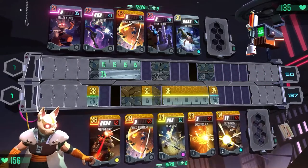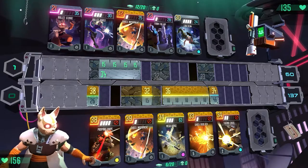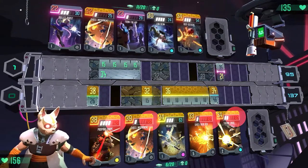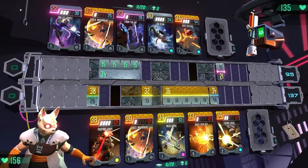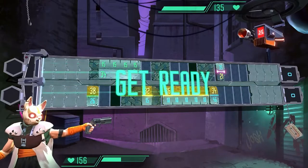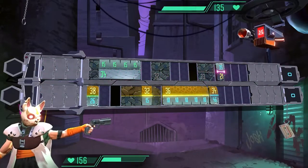In City Wars, every enemy type provides a unique challenge. Here we're fighting a Thermo Drone. Notice how Thermo attacks don't show damage, as this enemy is impervious to them. Luckily, drones come with a weakness, and in this case the Thermo Drone is more vulnerable to shock attacks.